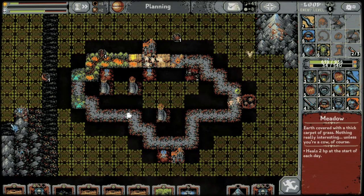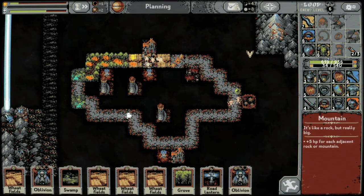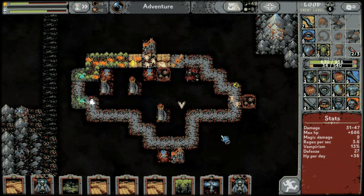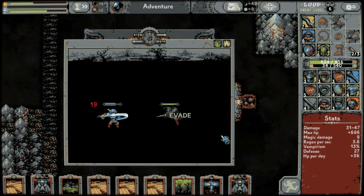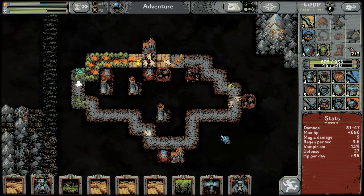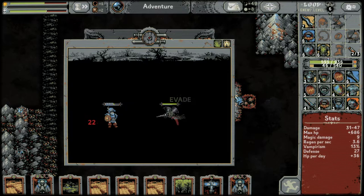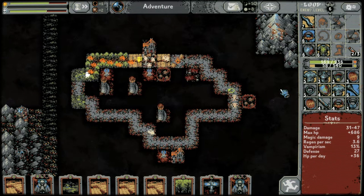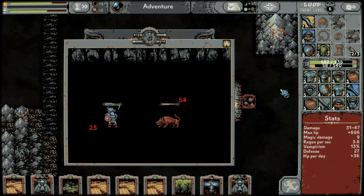We need to place some stuff down — we've got another oblivion in our hand. We should have three oblivions now but I accidentally got rid of one. Do we get this phantom bar every loop? If so, that's kind of busted — should definitely take this trait more often.